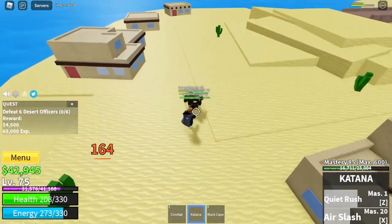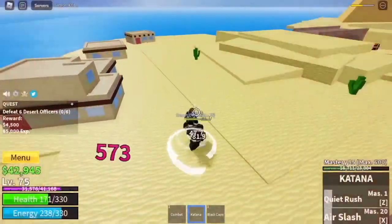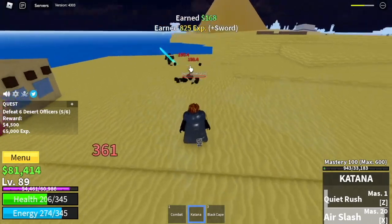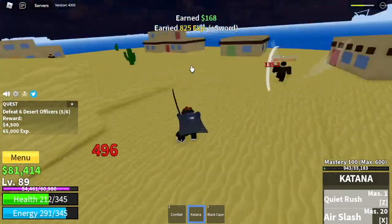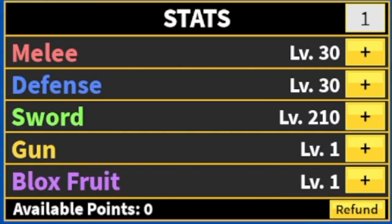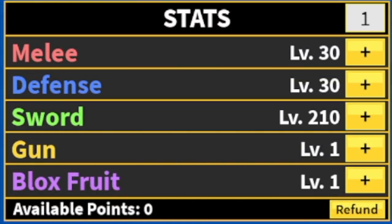Using accessories here just to increase our damage. I even bought Haki earlier for us to reach our goal really fast. After you acquire the Black Cape, go back to the Desert and level up until you reach level 90. Stat check: 30 melee defense, sword 210.